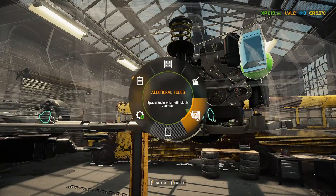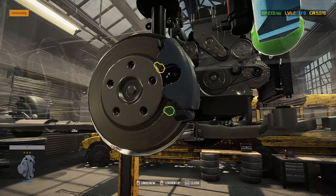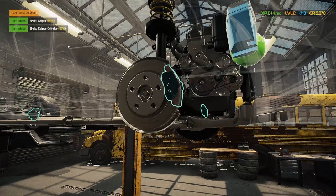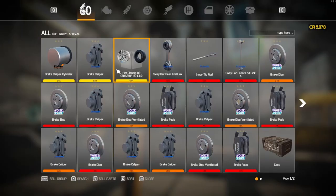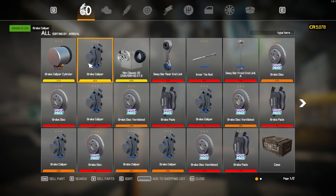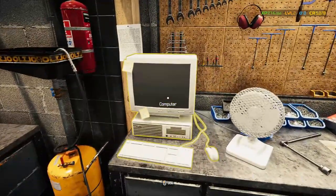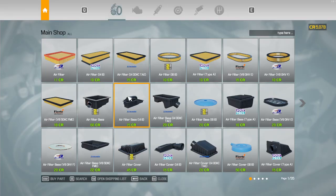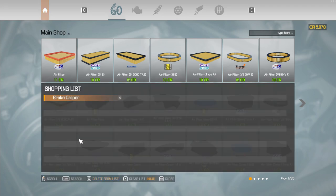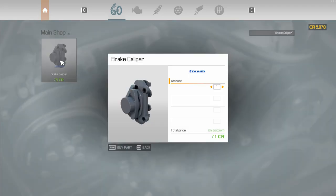Now let's replace the brake system. I take this part off the car - you can see it's still at 62 percent condition, so normally I wouldn't replace it, but for demonstration purposes I will. Now the item is in my inventory. Right-click on it and add it to the shopping list. Then go to the computer, click on it, and you have all the shops here. Make sure you pick the right shop - I know my item is in the main shop, so I select the main shop, tap 'Open Shopping List,' and there's my part.